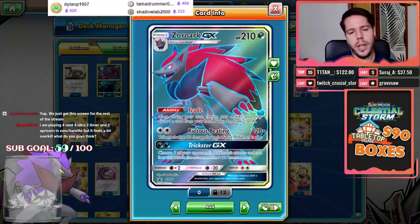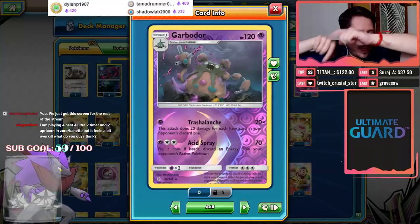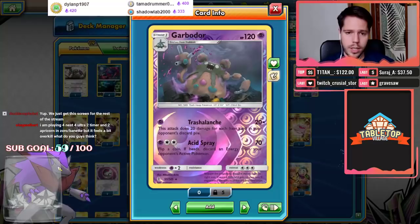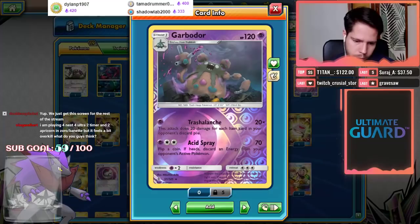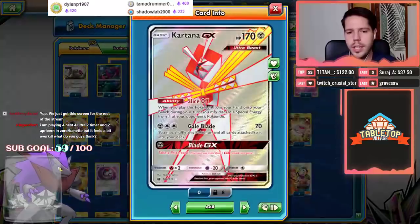We have a 4-4 line of Zoroark so we can draw as many cards as we can, and then a 3-2 line of Trash Lunge/Carbink. Trash Challenge deals 20 damage for each item card in your opponent's discard pile. This is important because it basically limits your opponent in two ways: either they don't limit their item cards and you have a very powerful non-GX attacker dealing a lot of damage, or they do limit items and you effectively have an item-locking deck. Garbodor is really nice to have as a partner.